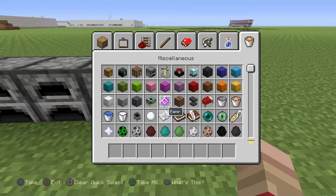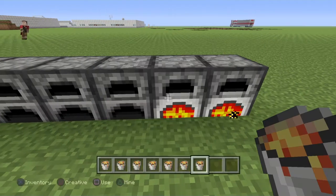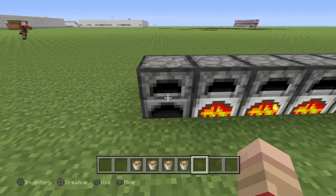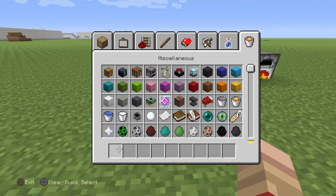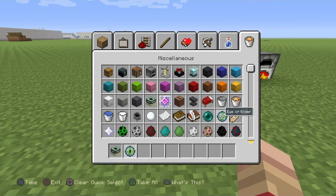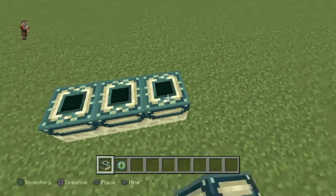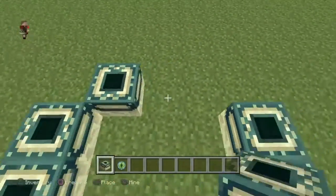Okay, you can't use fire charges as fuel — that would've been cool. While that's cooking in the furnace, I'm gonna build a nether portal. This is also kind of a how-to tutorial for people who don't know how to build nether portals, since some people are new to the game.